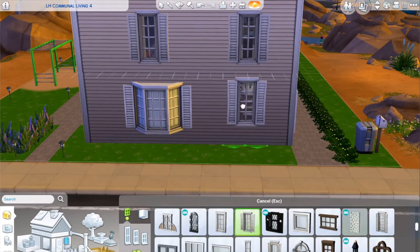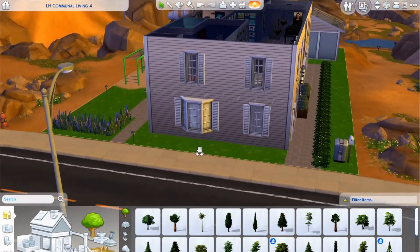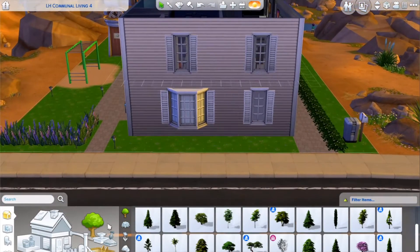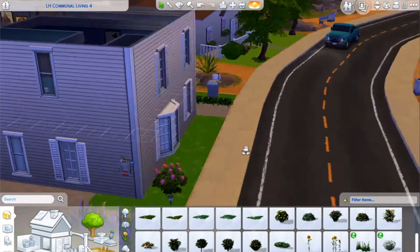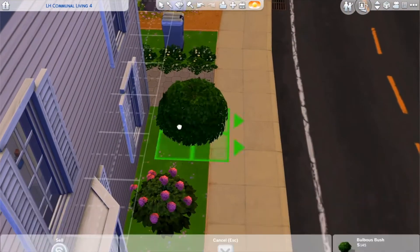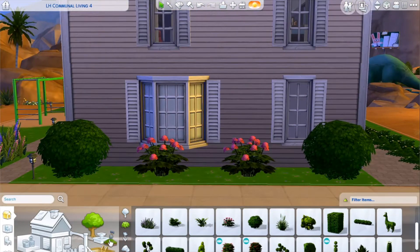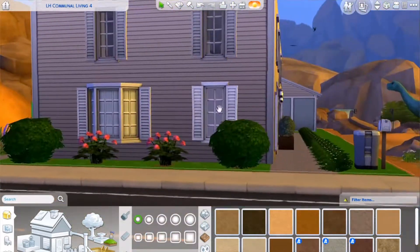Here I am changing up the windows on the front of the house. I added a bay window to what is now the library, and I wanted to add some trees right on the front, but unfortunately there isn't enough room on the lot for me to do that. There's too much stuff in the back, so I ended up putting trees on the side so they wouldn't clip into the house. In front of the house I put some flowers — pink hydrangeas — and a couple of bushes to make it look more colorful and give it more curb appeal.